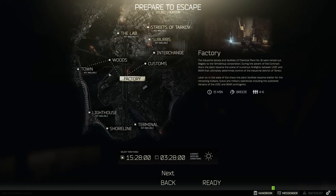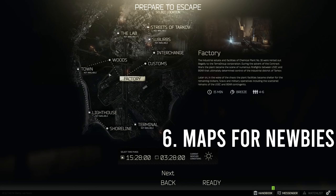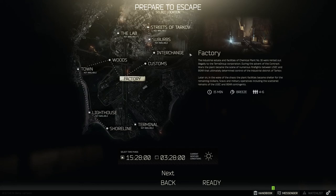Moving on to number six — what maps to play first. I recommend for new players to play Interchange, Customs, and Factory. A lot of maps that are friendlier to newer players are these three. Factory is very fast-paced because it is very tight and small; people generally go there just to PVP. Interchange has some very good loot with multiple sections — three floors: the top floor, main mall floor, and a basement parking garage with lots to loot.